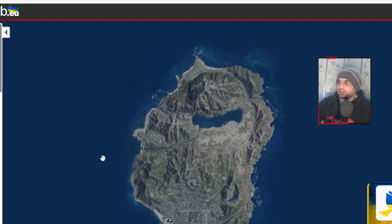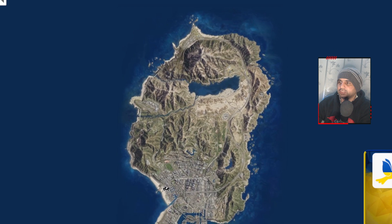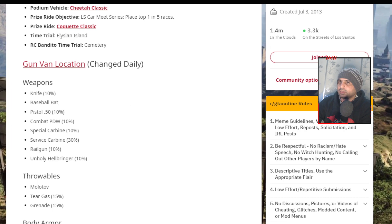There's a nice link you can follow — I'll put it in the description — which tells you the gun van location daily. Right now it's near Vespucci Beach. You can check it daily to stay on top of it.